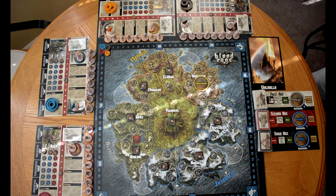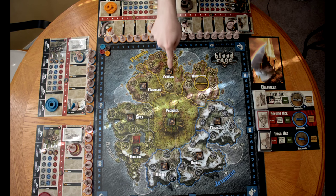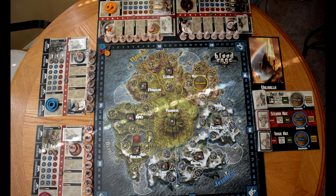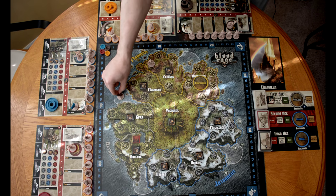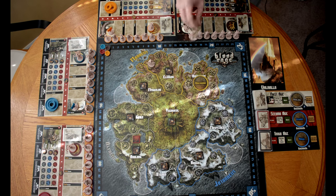The first action is Invade, which lets you take a figure from your reserve and place it in an empty village in any of the eight provinces, as long as that province hasn't been destroyed by Ragnarok. The only province you cannot invade into is Yggdrasil — you must march into that one, except for a couple of monsters that can invade directly. Ships can only be placed in one of the four fords, and any number of ships can share the same ford. The leader invades for free — no rage cost required.